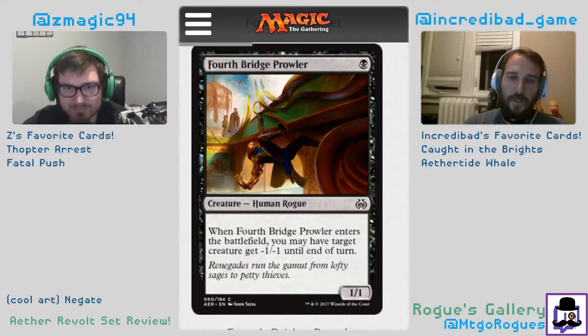Secret Salvage: exile target nonland card from your graveyard, search your library for any number of cards with the same name, reveal them, put them into your hand, then shuffle. This card's horrible. How many times are you going to have four copies of something good enough to justify five mana? You're never playing this — it's a zero. Stone unplayable. Don't play it.